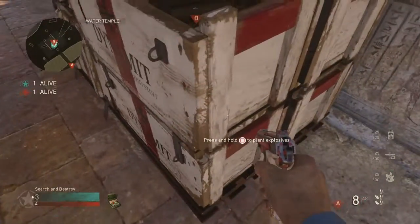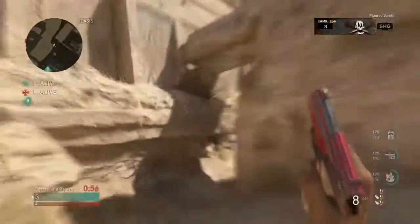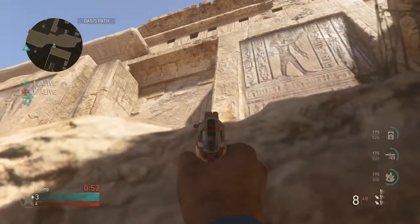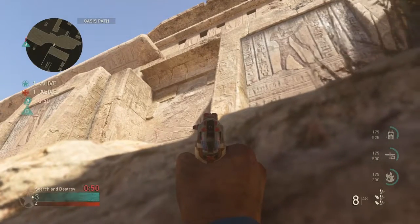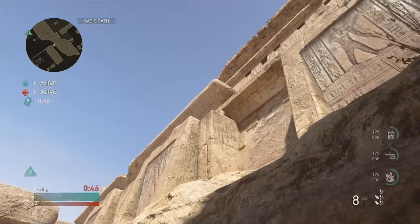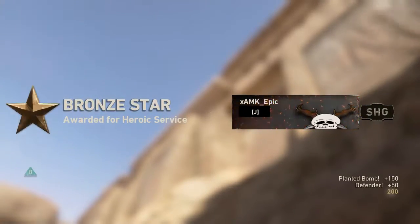For the final spot of the video, you're gonna plant where Epic does here, and when you do that you are going to run over to this wall here, and you're going to line up the edge of this wall with that white line right there on the wall, and then you're gonna line up your throwing knife crosshair with that mark right there on the wall, and then just throw when you know the enemy's defusing. So that's it for Egypt.